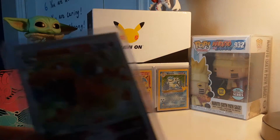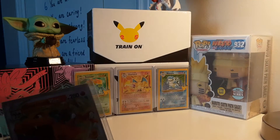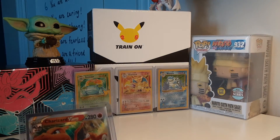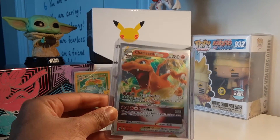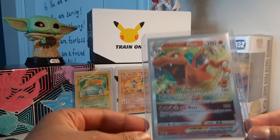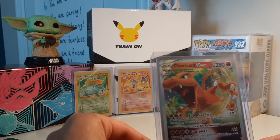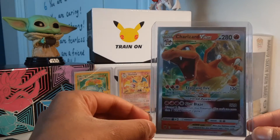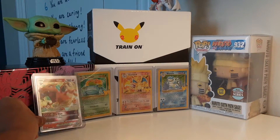Alright guys, I'm back. I got the sleeve for the card and here it is — Charizard V-Star. I'm gonna move the light closer. There's more light. Should be better now. Look at that, holy! This is the card that I really wanted — the Arceus V-Star. And I got it on my first pack of the whole set. Let's go!